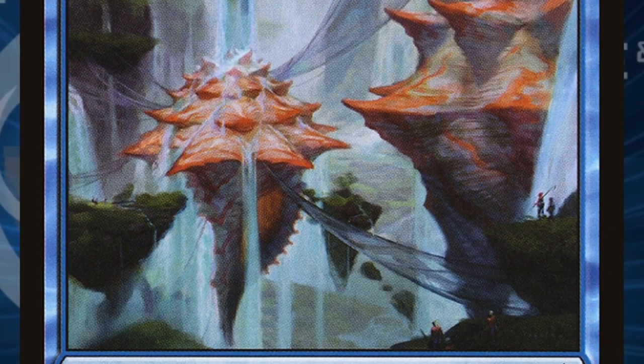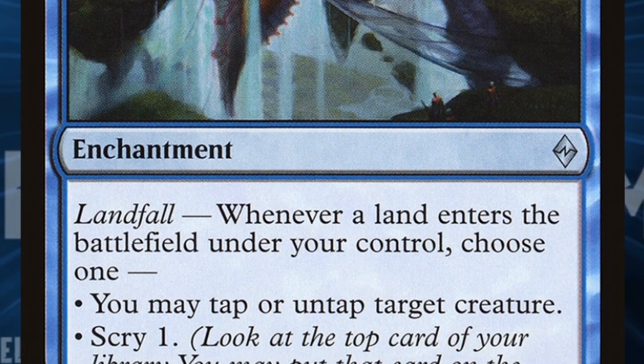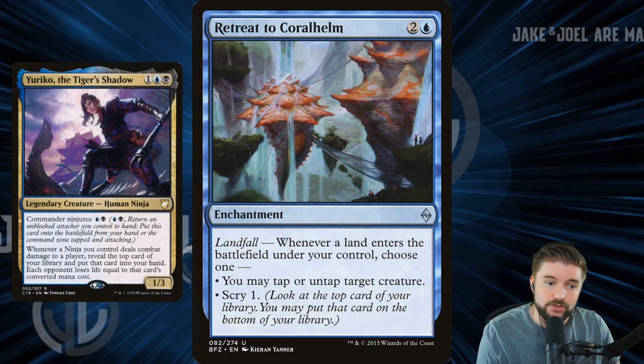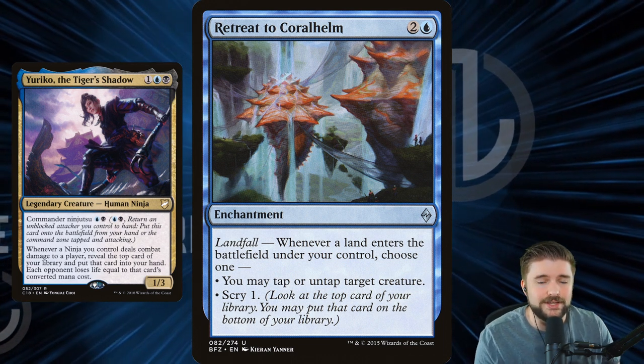Retreat to Coralhelm is interesting because when you landfall, you can either scry one — which is going to make sure we've got at least not a land on top of our library — or you can tap or untap target creatures to affect the battlefield and get more attackers through, since at its core this deck is an attacking deck.